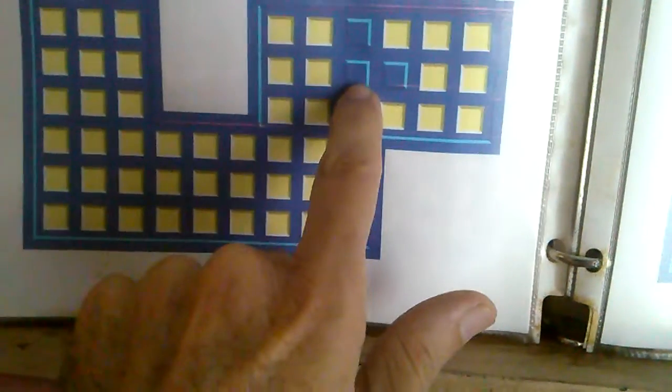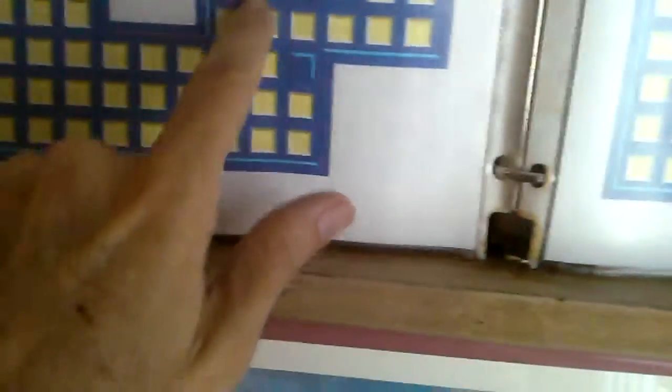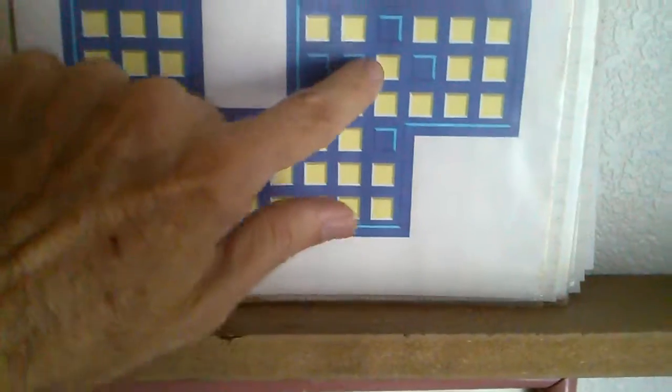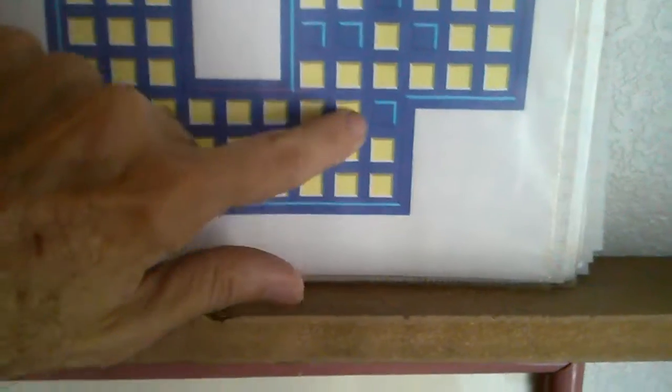Then we're jumping this one down here, so these two get removed and that one gets filled. Then we're going to jump this one over this one to the central space — these two get removed and that one gets filled. Then finally we're going to jump this one from the center down to the bottom, and we end up with these two being removed and that one filled.